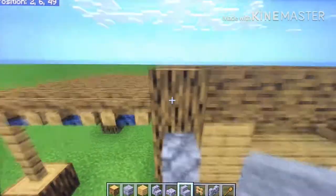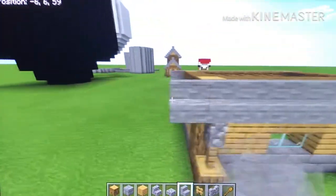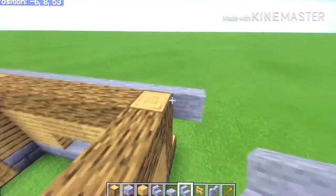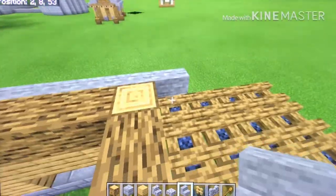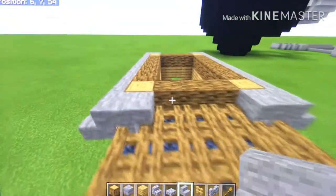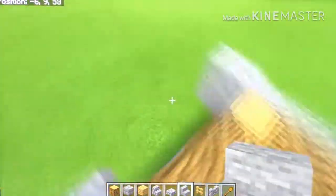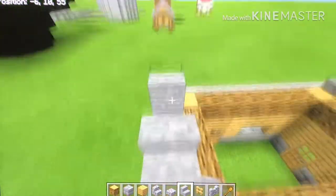Next you've got to make a roof. Start with stone stairs, going from the campfire all the way to the other side, stopping here. Add some overhangs there, but no overhangs here — wait, actually we do add overhangs here, so we break these blocks only. Then we add the overhangs here just for detail, otherwise the building would look kind of bad.